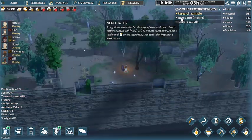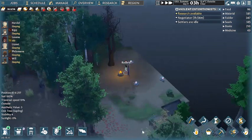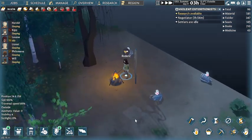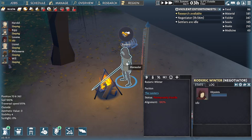Now, this negotiator shows up at the edge of the map. You can click on him, and as you can see, you get his name, the faction he's from, and your alignment to that faction. Obviously, the worse the alignment, the worse the deal is going to be — you're going to have to make less in your favor.